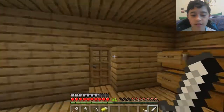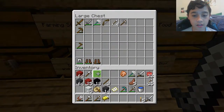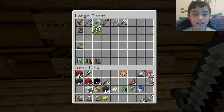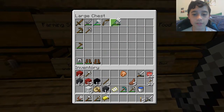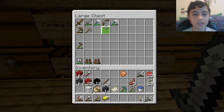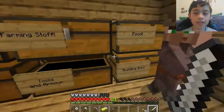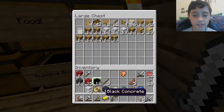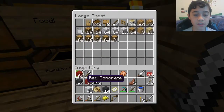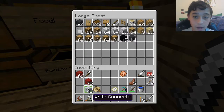Sticks go — actually, my trident is gonna go in here in my weapons section. I don't know why I put the pickaxe there. Arrows I'm gonna put in miscellaneous — actually, I'll keep them. I don't even have a bow, though. This is a good bow — I'm gonna take this bow instead. Sticks will go in the building blocks.